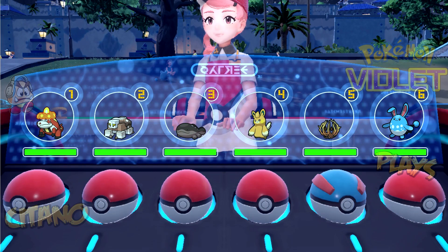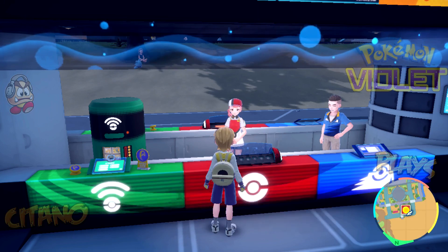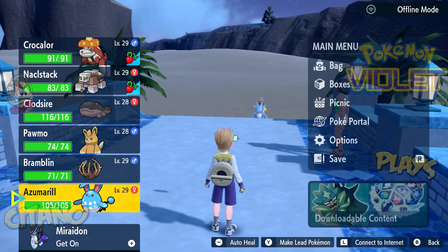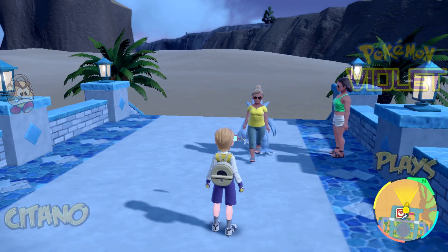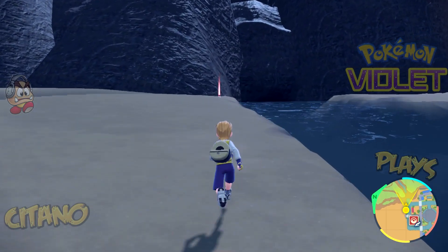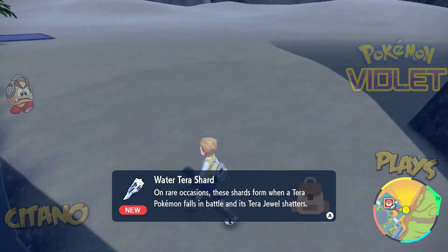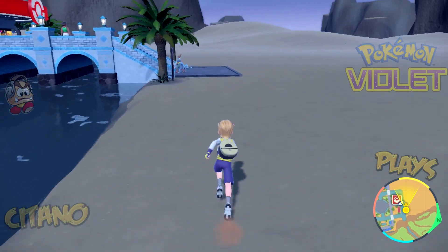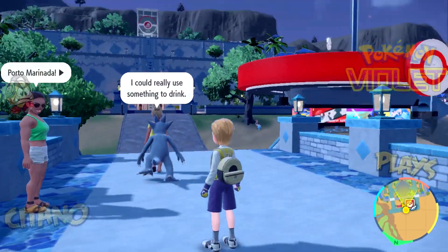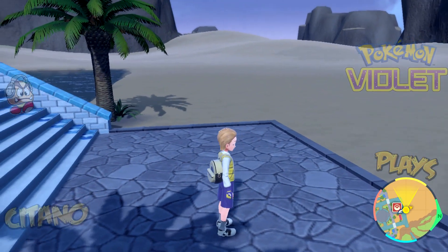We'll probably use Pawmo and Bramblin most here. But be careful — Electric-types are weak to Ground, so Ground-type Pokémon will do well against Pawmo. Bramblin is useful too, and Fighting-type moves can also be good if opponents have types weak to Fighting. We also find a Water Tera Shard — Tera Shards are very useful items. Collect 50 of them and later in the game you'll find a person who can change a Pokémon's Tera type.